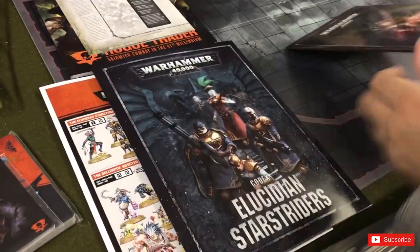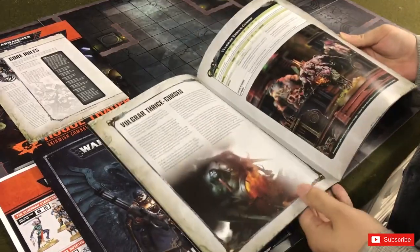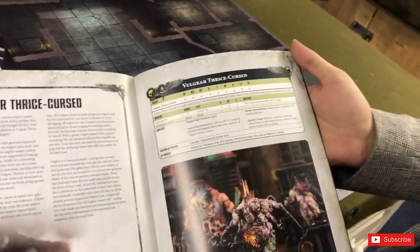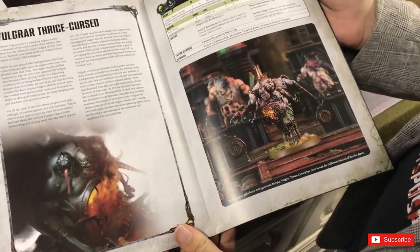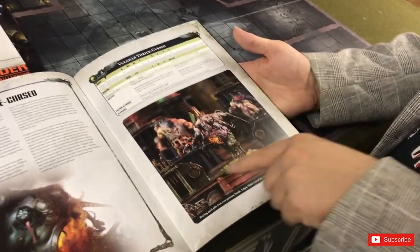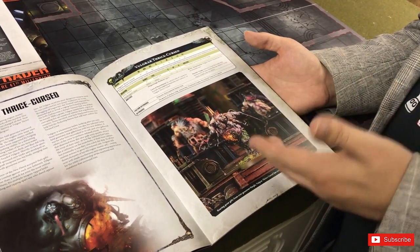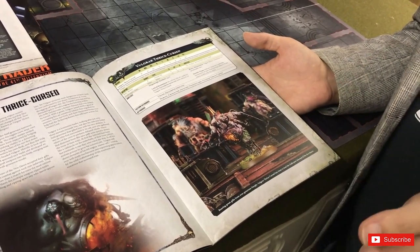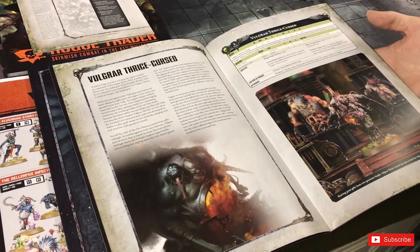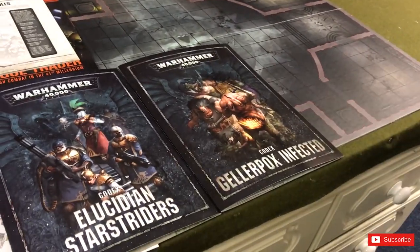I do like the figures, though 80 pounds from Games Workshop is quite pricey. Something worth talking about is the lore — the Gellopox are significant because you know the Geller fields that have kept the Imperium safe from the Warp all these years? It looks like Nurgle has now found a way to damage Imperium shipping, meaning Imperium ships are no longer safe travelling through the Warp. That is a massive lore game-changer.